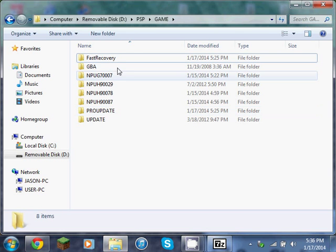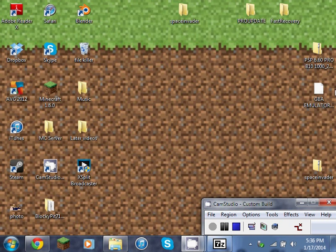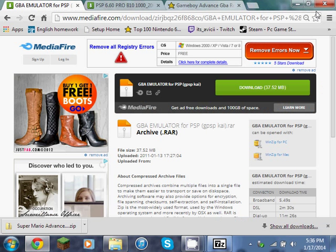Make sure you don't drop it into one of these folders. And then the next thing you're going to need to do is go to Game, then download a GBA emulator — the link will be in the description right here. Download that; it's going to take a little bit longer.